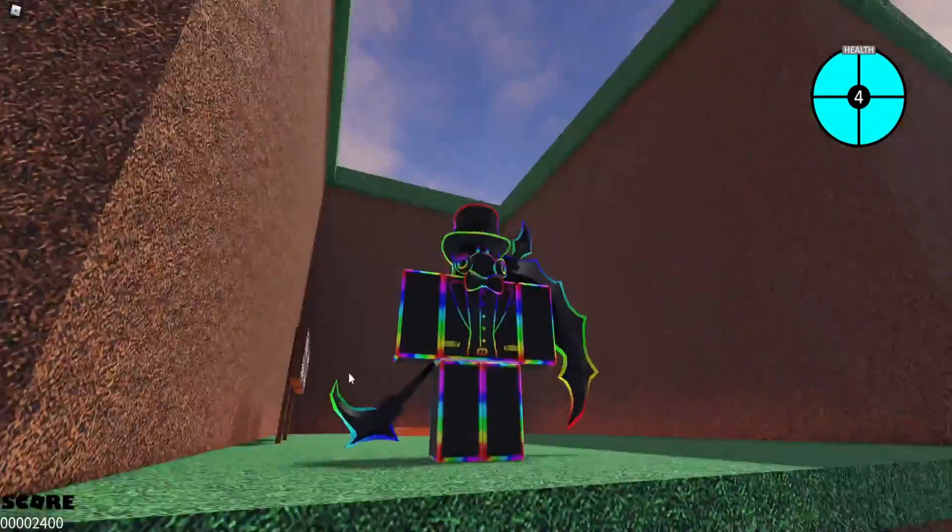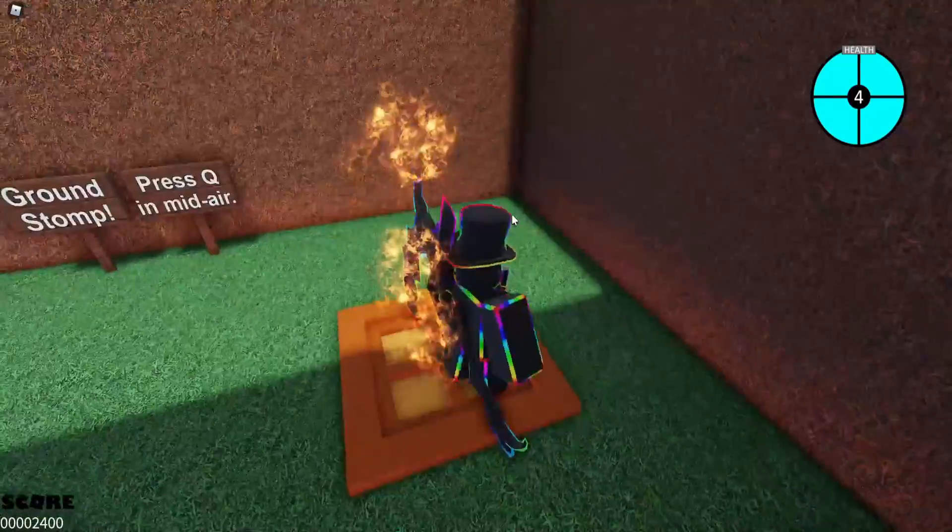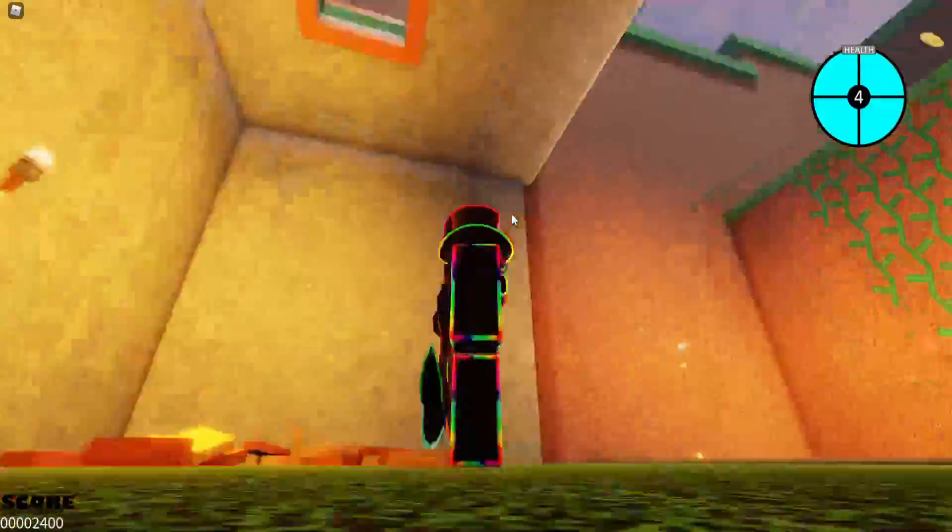What is that? I guess that's just from this area. Ground stall — press Q in midair. That's actually pretty cool.